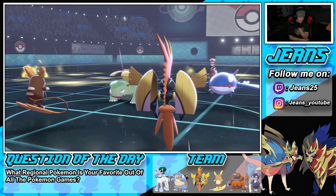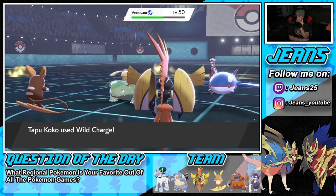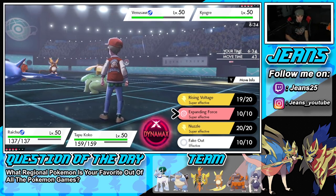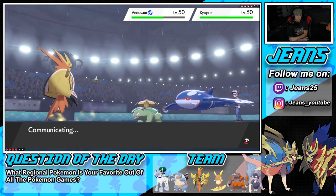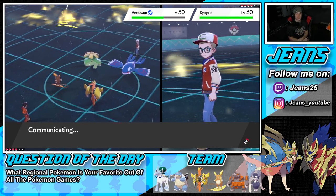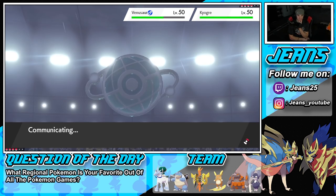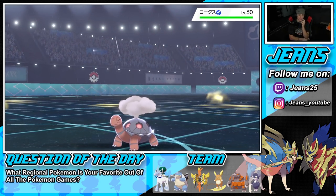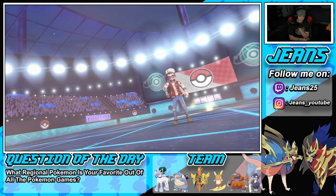He withdraws Moltres and Venusaur pokes out — does he protect Kyogre or swap? He protects Kyogre, I'm cool with that. Next turn I could see a Kyogre swap into Torkoal, but do I Brave Bird Venusaur or Rising Voltage into the slot? I think the Torkoal is coming out to change weather and put a Pokemon to sleep — hoping it's not Koko. Venusaur Dynamaxes — okay, who are you going after? Please don't go after Koko.